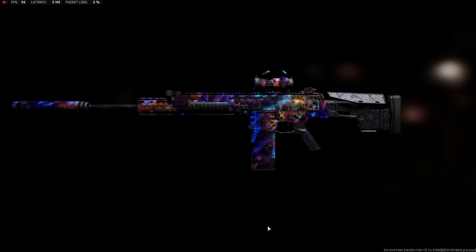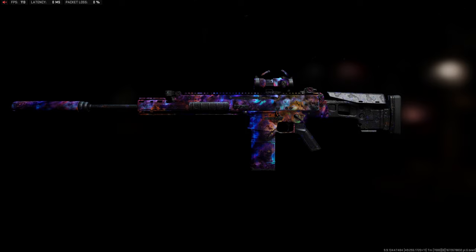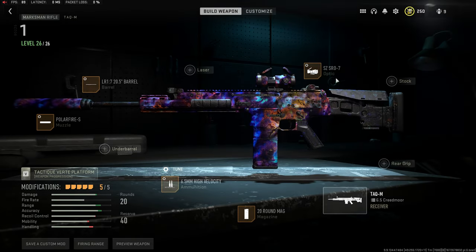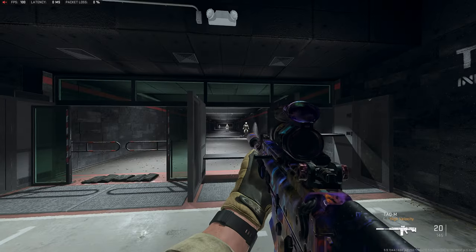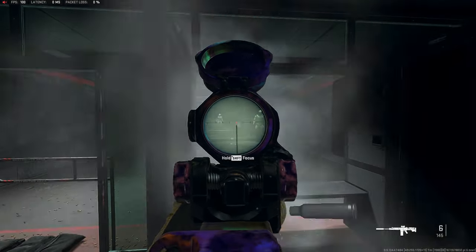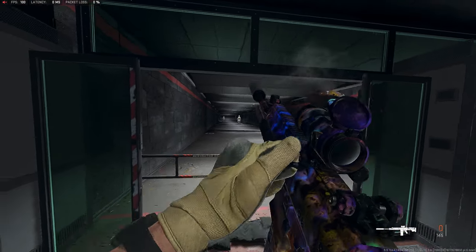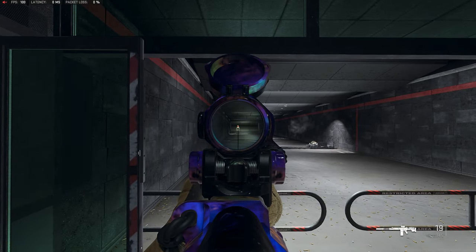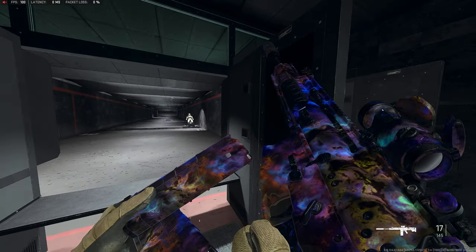The first gun I hate leveling up in MW2 is the TAQ-M. This is the SCAR receiver — the marksman version of the SCAR — and the reason this gun sucks is there's a cap to the fire rate. I'm pressing as fast as I can and that is the fastest it shoots. The only good thing about this gun is you can get headshots from almost anywhere.